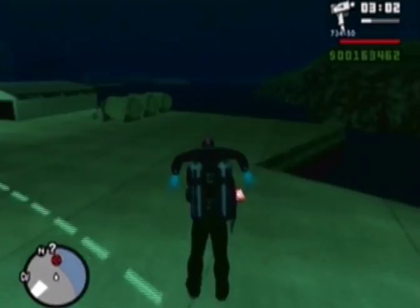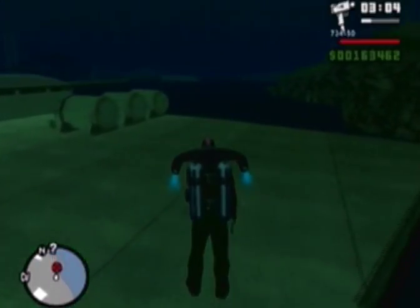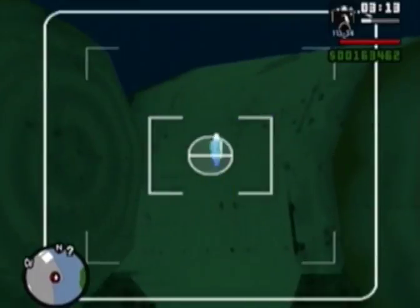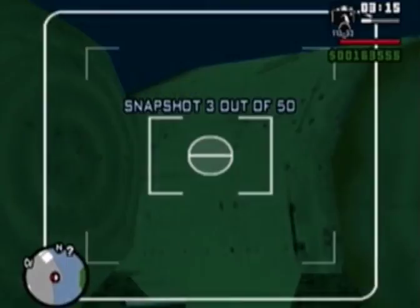For the next snapshot I believe it's these fuel tanks over here — yes, that's correct. There's also a rocket launcher right there. This is the second of two rocket launchers here. When you target something there's a little green icon, and if it flashes red, I think that's how this rocket launcher works.